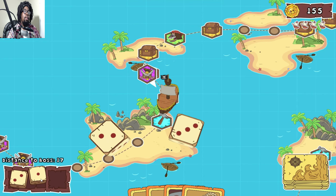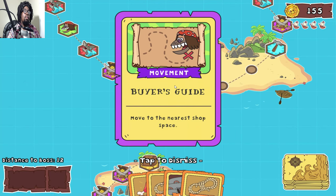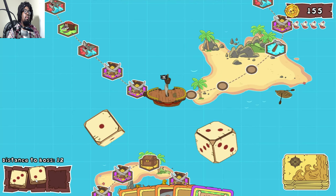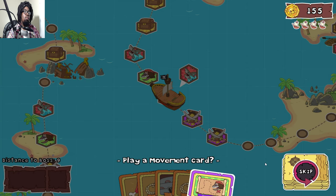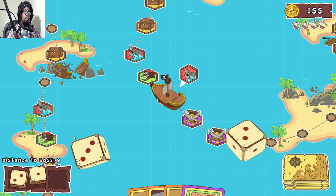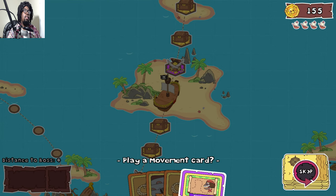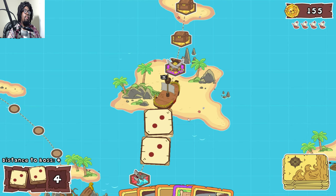We're definitely gonna fight the boss in this episode. Five - oh crap. I get it - we can use the shark one! Came in handy. Movement card - I don't know if there's a shark card up there. Nice. Yes - finally, straight to the boss! Boss battle!